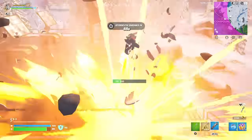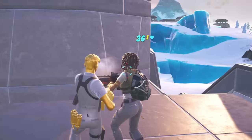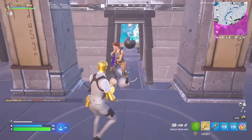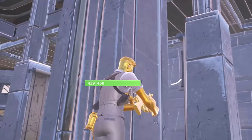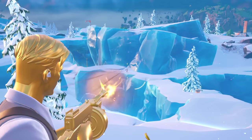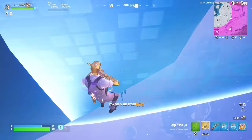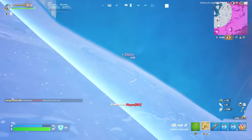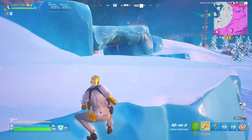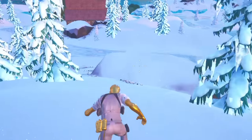There are only 11 players left — we need six more eliminations to beat the record. I see people with an NPC — let's get them. The teammate's right here, come on. They used a launch pad — I'm getting out of here. They must be that way. We literally dropped right in front of them and eliminated them. I'm on 17 eliminations with only four other players left. If we want to beat the elimination record, we have to eliminate everyone left. Midas can do this — we've got to beat Kato Vaughan and set a new record of 21 eliminations.